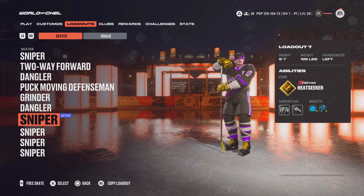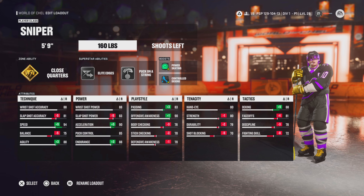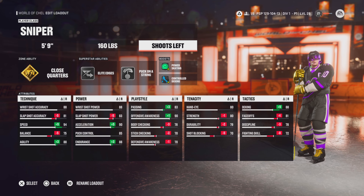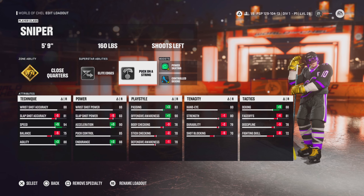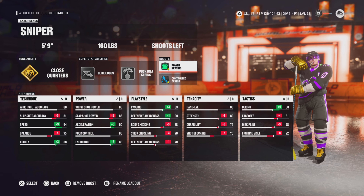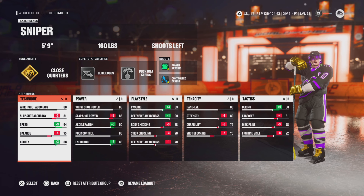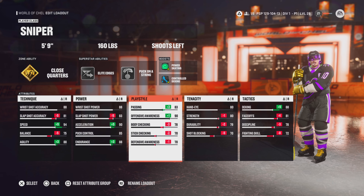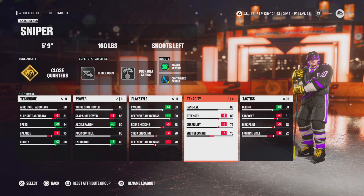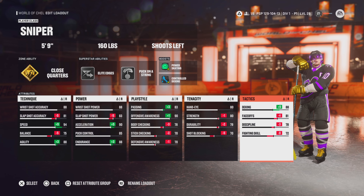So this one we got that five foot nine, 160 — super fast, super agile, looking to get close to the net, looking to score those goals and gain speed. Basically whatever your play style is, I'm hoping I can give you guys a build that fits that. If you're a guy that likes speed, this build is obviously going to be for you. If you're a guy that likes to throw your body around, that first build would more so fit your style. You guys can make any changes you want to the builds, because realistically I put my snipers on the wing.